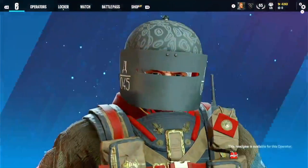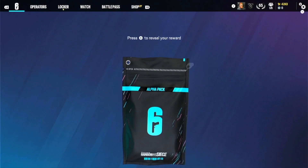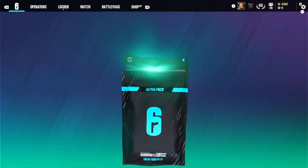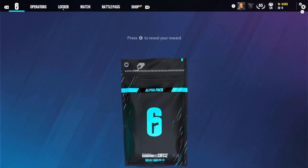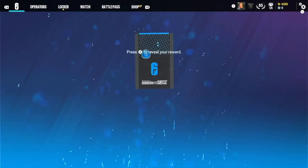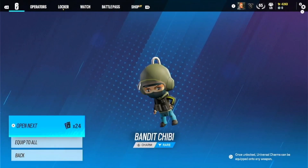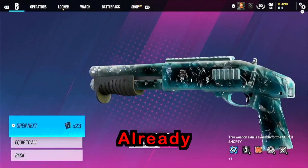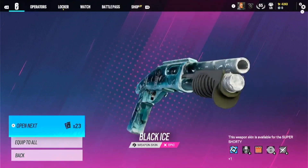First one — boring, absolutely boring. Don't care. Green, come on man, that's not great. What is with these greens? The only black ice I'm seeing in this game is for — I can't remember who it's for, I don't remember getting it. Oh, purple! Already got black eyes — that's the fourth pack! Oh my goodness, Super Shorty — that's beautiful!